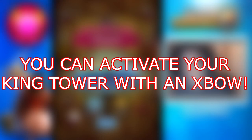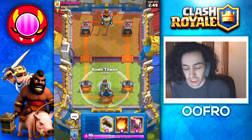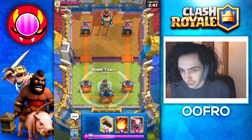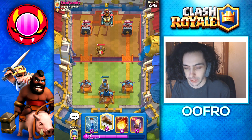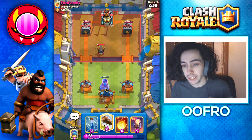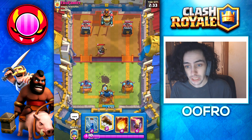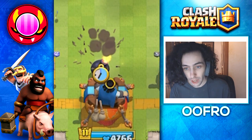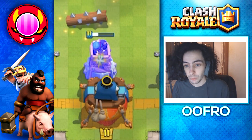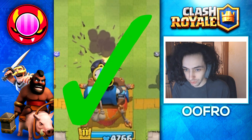The next myth is you can activate your king tower with an x-bow. We all love a king tower activation — it just makes the game easier — but activating it with an x-bow is one of the hardest buildings to do it with, though it is possible. You can see they set up an x-bow and I played a bomb tower in front of my king tower. The x-bow starts shooting the bomb tower, and when they log away the bomb tower, the x-bow ends up shooting the king tower, therefore activating it. This myth is confirmed.